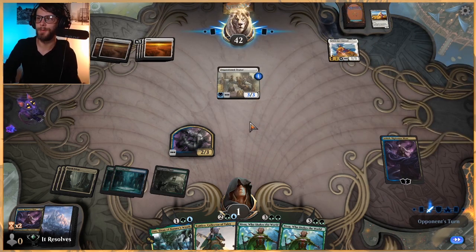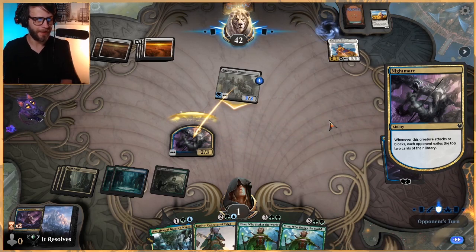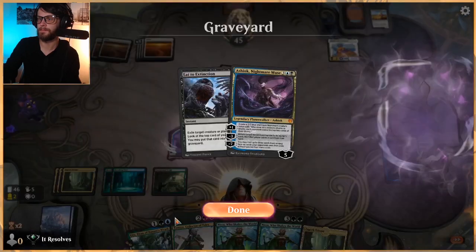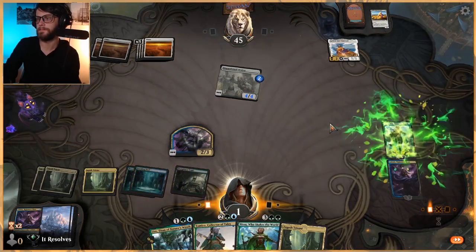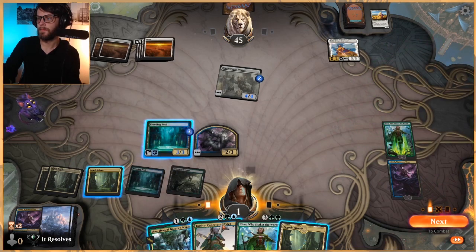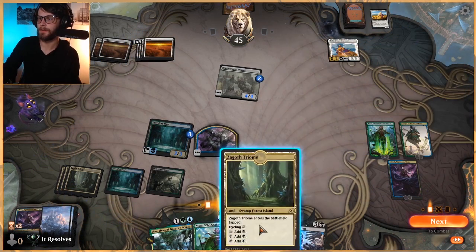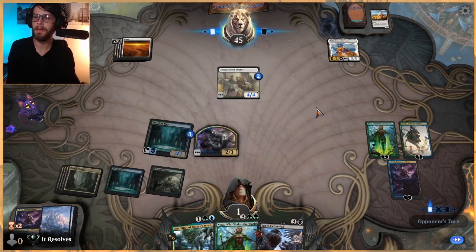They're gaining a ton of life and we're at one, but we're close to stabilizing. I could very easily be misplaying a good bit here, so do keep that in mind. First things first we're going to Grow Spiral, drop Uro and gain some life, pull back the Eat to Extinction, and set ourselves up for next turn. The only thing I don't like is if they have a way to remove this 2/3 we're in a bad position. Probably would have been safer just to play Uro, but that's okay.